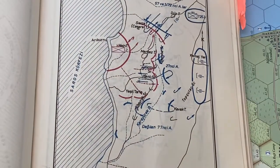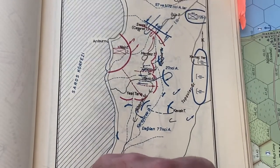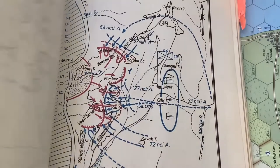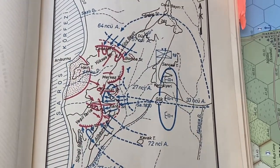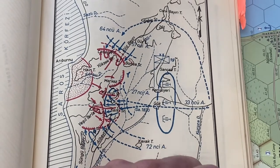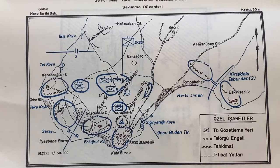Gallipoli and Mons are both grand tactical games. They show whole battles, with units extending from battalion and battery level right up to corps. Orders are issued to brigades in British armies and to regiments in all other armies — Ottomans, French, and later Americans. In World War I, orders were issued in terms of terrain.